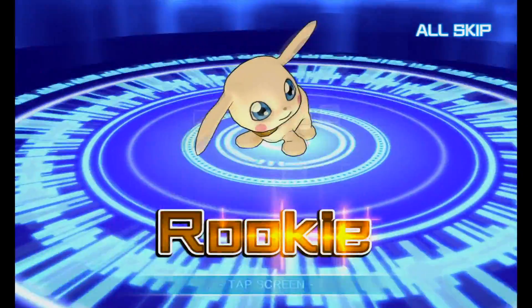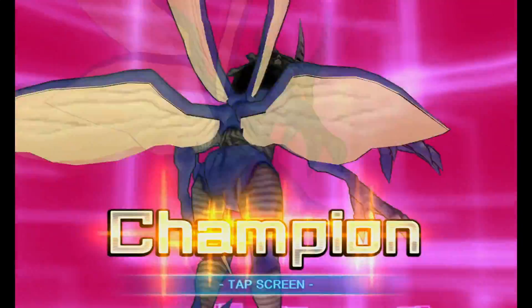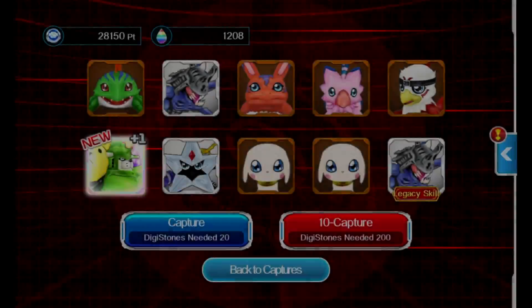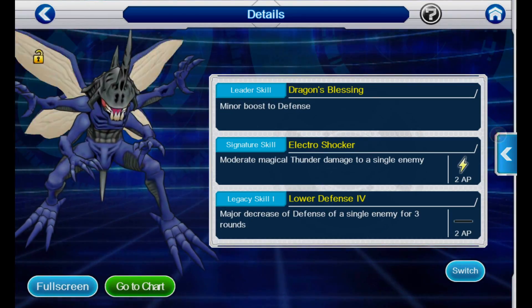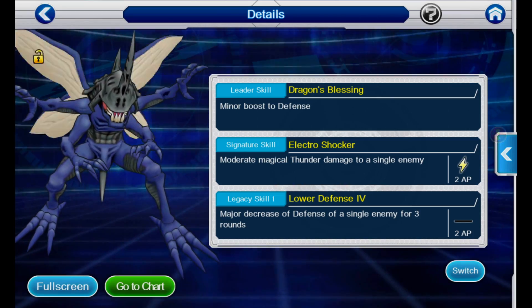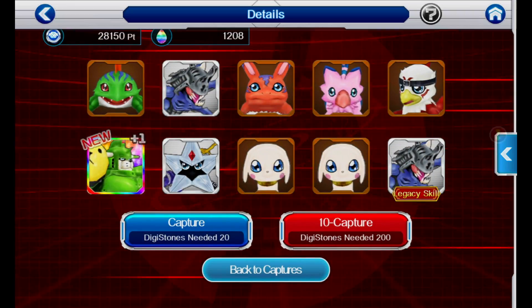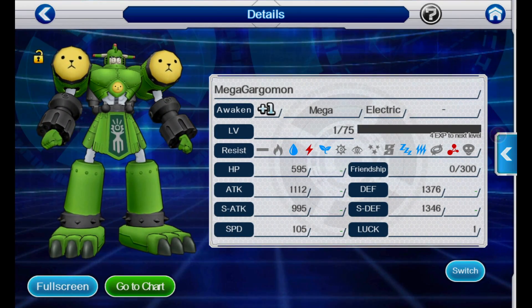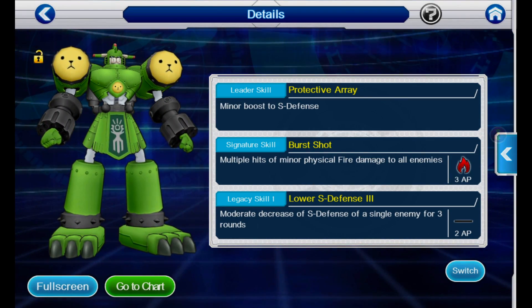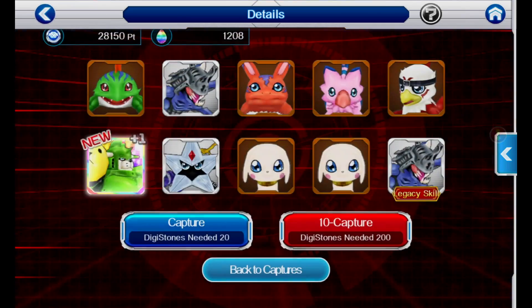I should have probably gone for him instead of Magnamon, but I advocated at the time going for whatever Digimon you wanted primarily, because I still think that's the best way to play games like this — going for what you want and enjoy, as opposed to only worrying about competitiveness. Mega Gargamon coming through! Plus one Gargamon too — let's see what the legacy skill is. Major decrease to defense — that's actually really good. Debuffing ones are really good.